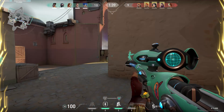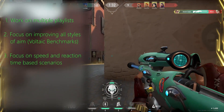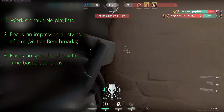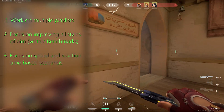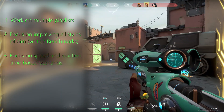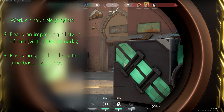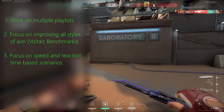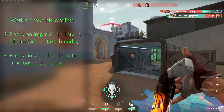To recap: work on your fundamentals in Kovacs across different playlists — tracking, smoothness, and static dots — until they're very strong. You can use the Voltaic benchmarks; I talk about how to do those in my Kovacs settings video. Try to get at least platinum in the Voltaic benchmarks so your fundamentals in each routine are really strong. Then primarily focus on micro shot speed, Cooler TAF, and things that require you to react very quickly, because that will give you the most bang for your buck in a game like Valorant where the time to kill is really, really tiny.